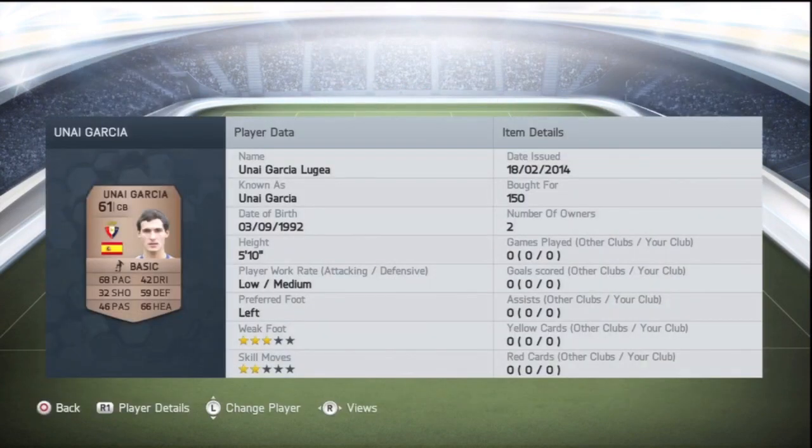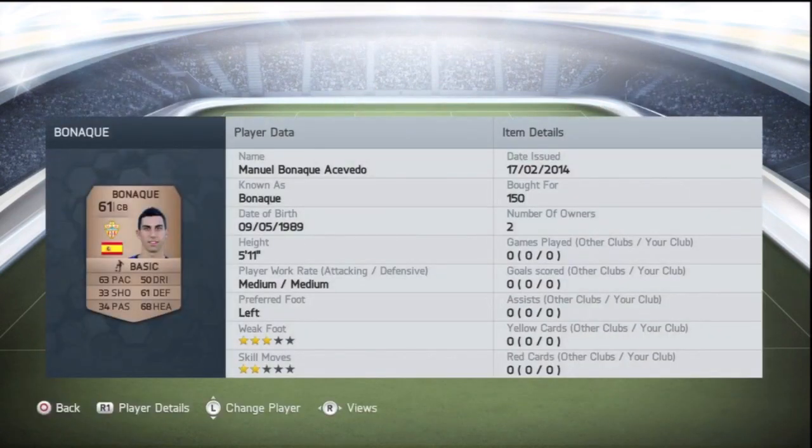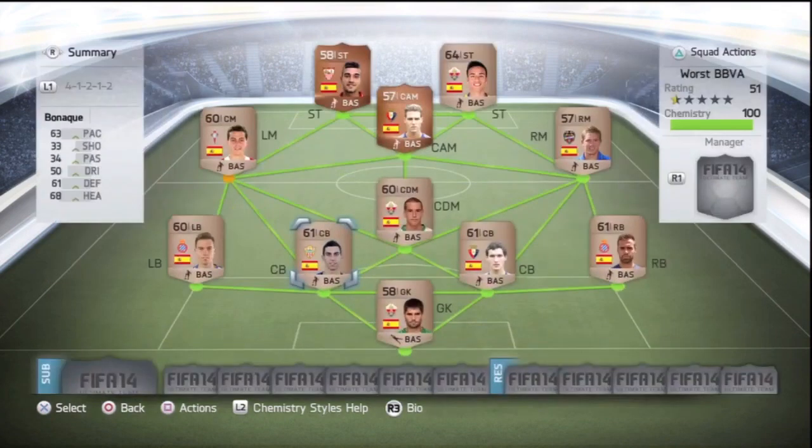At centre back, the first is Unai Garcia Luguea — 68 pace, 66 heading, so he might cause some damage from corners; 68 pace is good for a centre back. The other centre back is Manuel Bonac Esverdo — cost me 150 coins, 5'11", 68 heading, 63 pace. Happy about that.